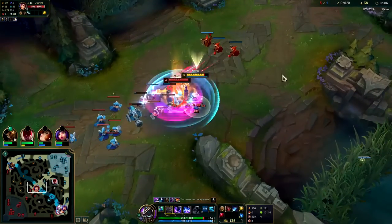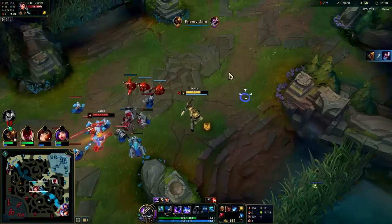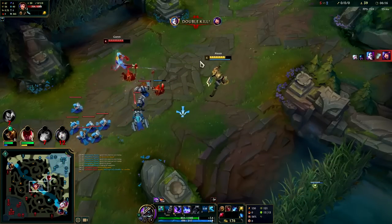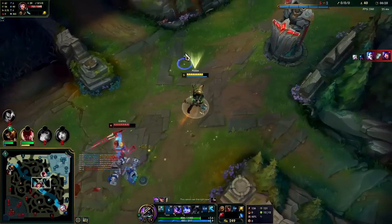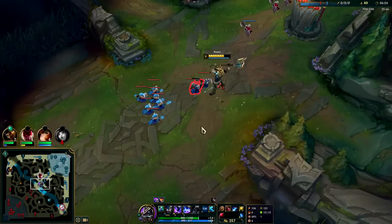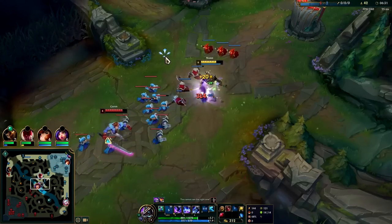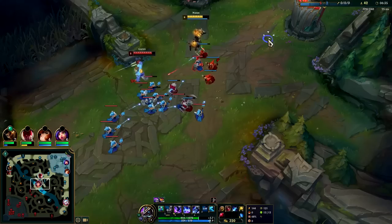Even though ability haste is good on Nasus, rushing Sheen doesn't hurt you because Sheen doesn't have any ability haste on it — but it's worth it because it helps your trading so much and your self-healing too, because you're doing way more damage on your autos and Qs. Self-healing is on-hit — it only heals you on your autos and auto-based on-hit abilities such as Nasus's Q. With lots of healing, Lethal Tempo and Conqueror are both also viable, but against a ranged matchup you're pretty much always going to go Fleet.